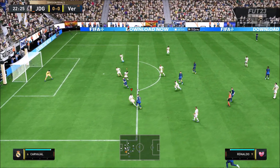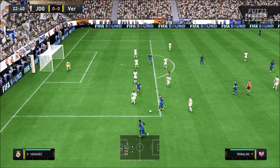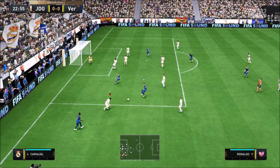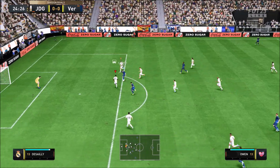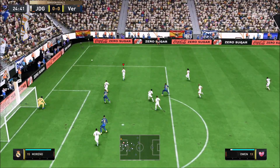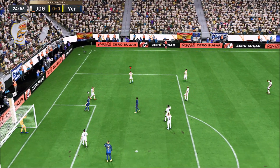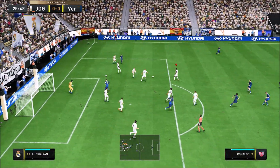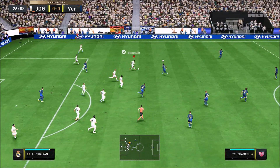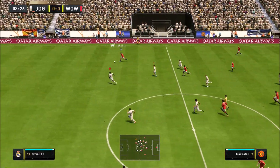He takes the ball off you. He's got a decent pass — his passing is not incredible, but he's decent. His agility and balance is the one thing that maybe lets this card down. If you come up against a Neymar, a Messi, a Zola, a Jairzinho, somebody who's got really good agility and balance, they could trouble Desailly. But if you run into him, then it's a big mistake.